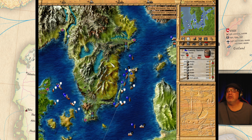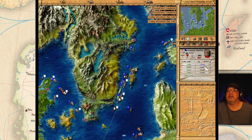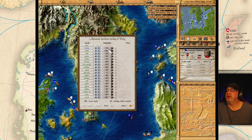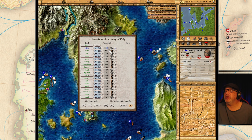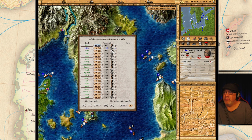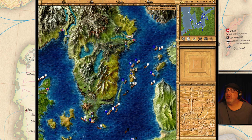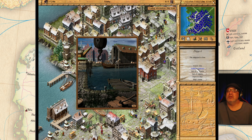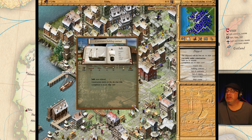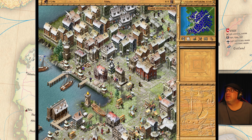Looking good. Actually, what we are going to do is increase the bricks here in Stetton. Let's do 40 bricks. And 40 bricks here. We build another Hulk — building contracts. Can we build another Hulk? Yes, we can. Let's execute that. Let's build another Hulk.